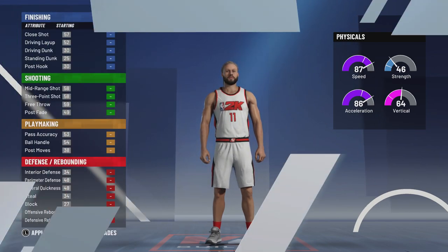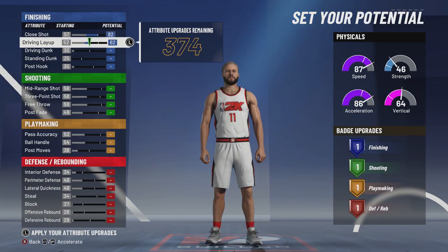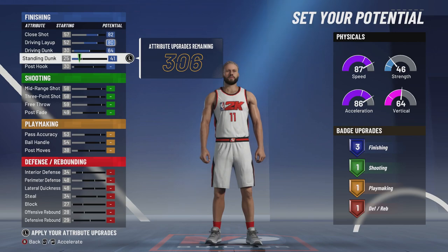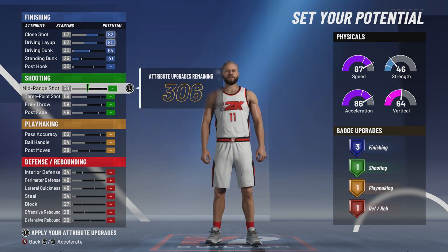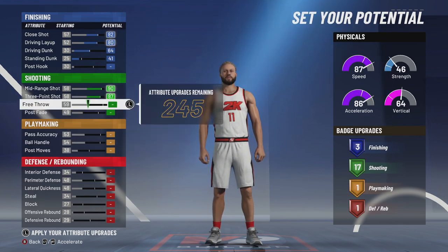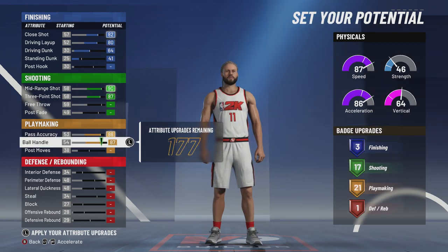Max close shot, max driving layup, max driving dunk, enough standing dunk to get three finishing badges. The way paint defense is, I think it's important to have more than one finishing badge. Mid-range and three-point all the way up, because you want the best shot possible especially with the way shooting is. I feel like 17 is all the shooting badges you need, so we're just going to keep it like that. Pass accuracy and ball handling all the way up — 21 playmaking badges, more than enough.